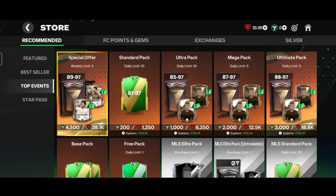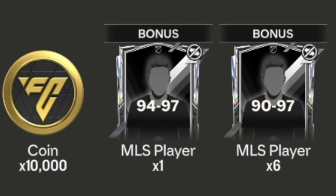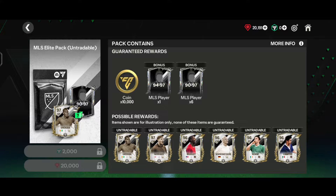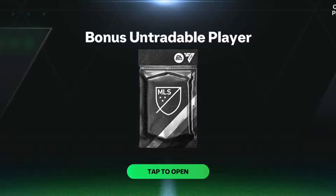Now in the store section under top events, we're going to open the MLS Elect Untrouble pack. It guarantees 10,000 coins, one MLS player rated 94-to-97, and six MLS players rated 90-to-97. It costs 2000 FC points or 20,000 gems. I have 20,191 gems so let's go with gems. First we get the coins - 10,000 coins - and now here comes the bonus Untrouble pack.